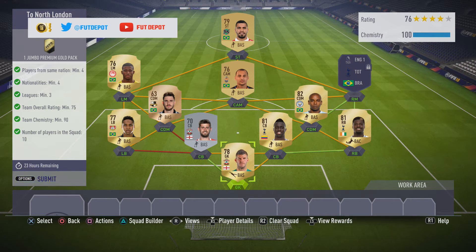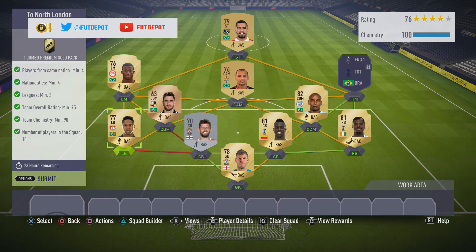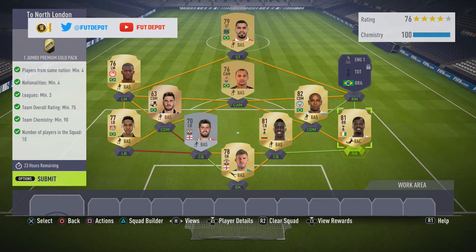Team overall rating 75 and chemistry 90 again — you can see we've got 100 chemistry on this one. I've used a couple of stronger players because they were what I had in my club; there are other alternatives you could use. I started by doing Brazilian links in the CAM position, then CDM with Fernandinho in the same BPL league, then a Spurs link with Aurier and another Spurs link with Sanchez — getting different nationalities in: Brazilian, Ivory Coast, and Colombian. Then I switched and used a BPL silver centre-back from Southampton, which gave a strong link with Fraser Forster.